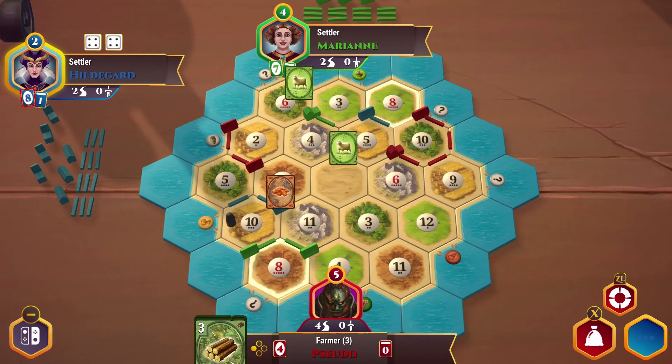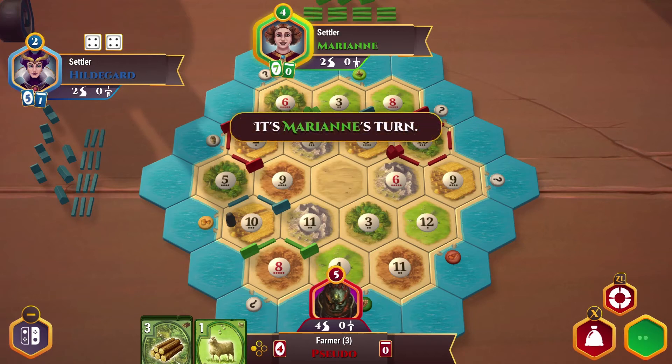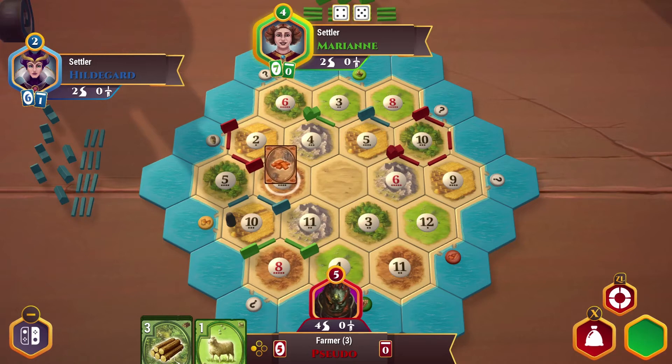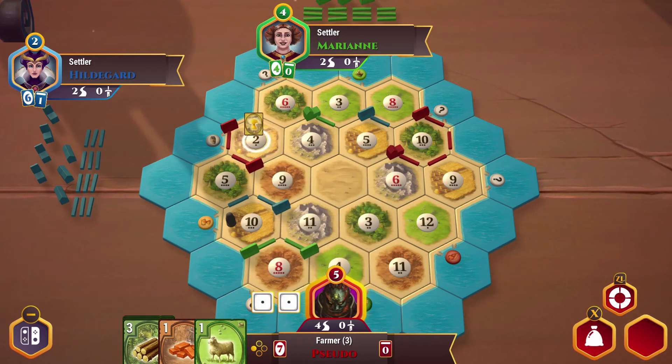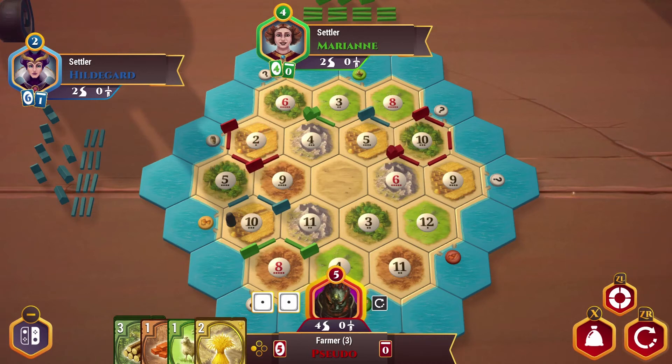An eight gives me some sheep to work with. On this roll we get a nine — that gives me some brick, and someone's going to ask me for it — nope, they didn't. Give me another nine or a two — that'll give me two wheat. So let's go ahead and build a road, and that'll do it for what I want there.